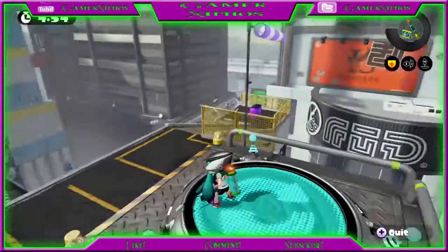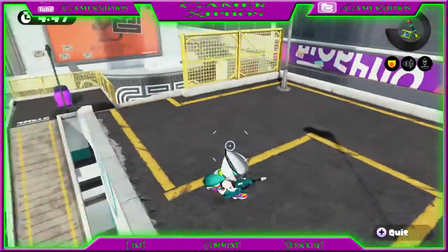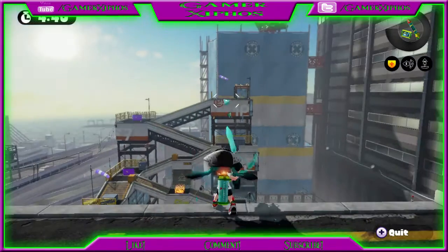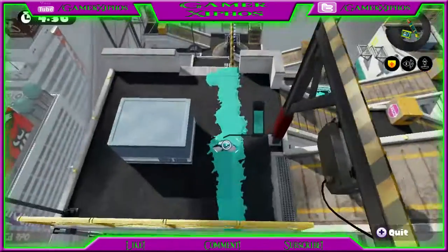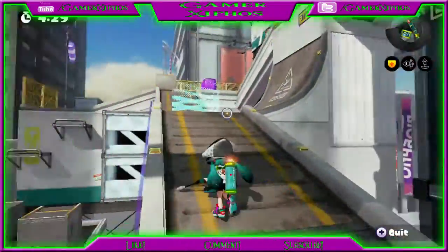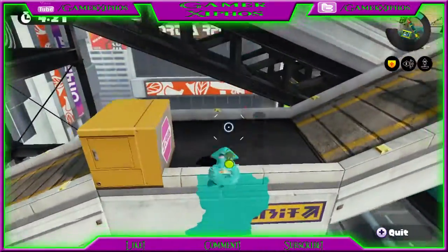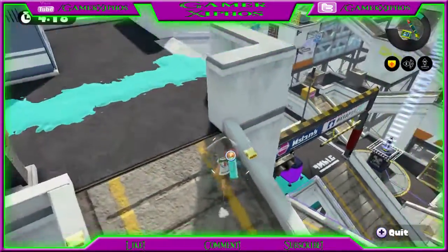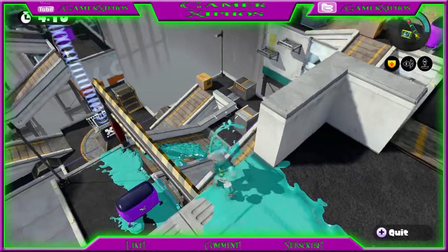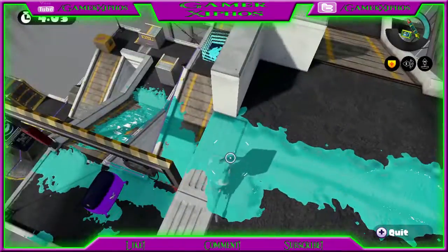The Jet Squelcher is the longest ranged fully automatic weapon, so it will do quite well here. There are lots of high points on this map, which is good for any weapon really, but with the Jet Squelcher it just lets it go so far — all the way down here. That can come into your advantage especially on Tower Control.